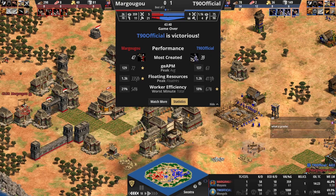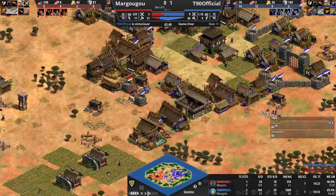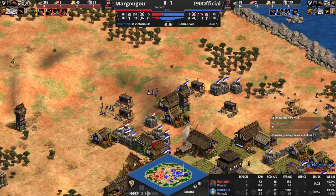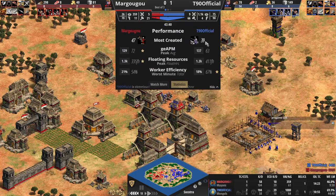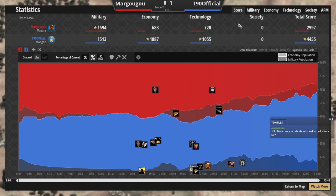He played great. Margugu sent the villagers in fast, T90 got access to the berries, and then they fought over that for a very long time. Got his farm count up. Walled up on this side so Margugu couldn't mess around with his wood line, walled up on this side as well. Went out to this gold, got a tower down — it was a great play from T90. Maybe he could have finished it earlier, but he played consistently, played safe. It's a tournament game — he took the steps he needed to put himself in a winning position.